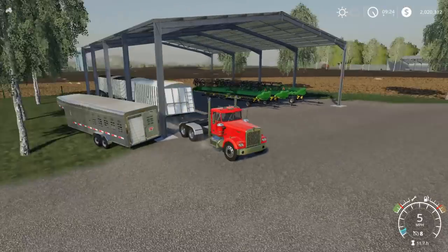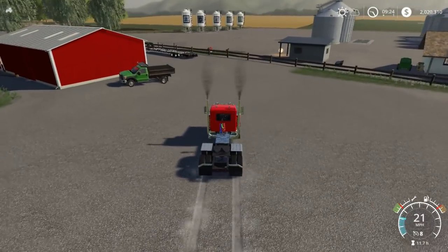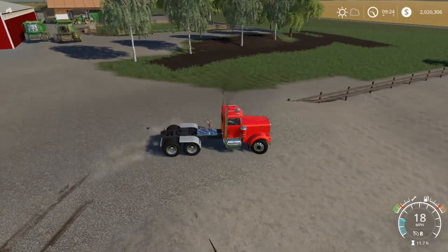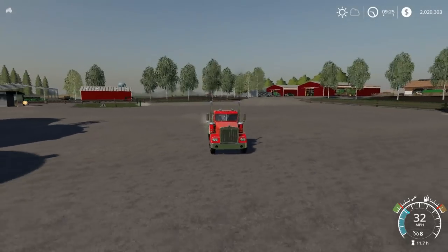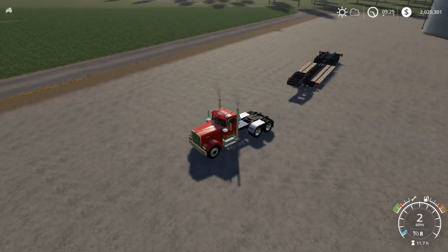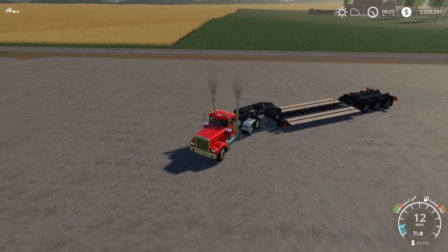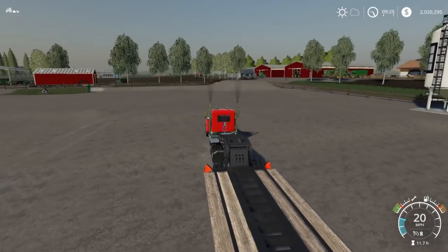Let's drop those trailers and go get the low boy — I know it's stuck over there somewhere. We'll clean up everything else. I think that's probably all we're going to get to today. The farm is looking pretty clean. We'll get those sugar beets in the ground and probably work on planting the rest of the fields. If you guys enjoyed this video, smash that thumbs up button, subscribe, turn on post notifications, and don't forget to go check out Real Life Farming and my channel for more Farming Simulator 19. Let me know in the comments, and I'll see you in the next one. Thanks for watching.